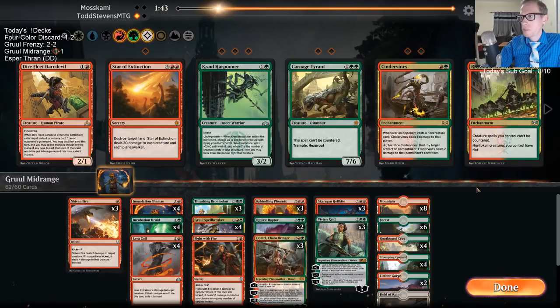Perfect matchup for Ripjaw Raptor. Not sure what else we want to be doing. I think I maybe trim some Domris for Ripjaw. Hold control in Arena on your keyboard. Star of Extinction — I have that; it will come in against Sultai. But I think Star is going to be a little too slow here though.